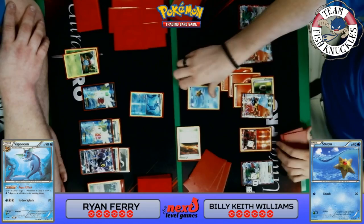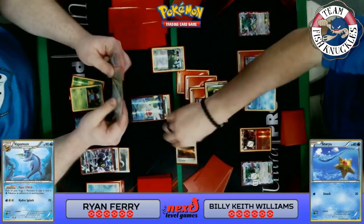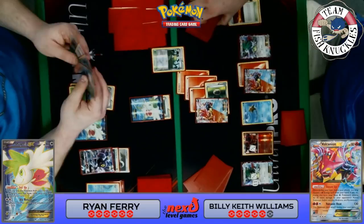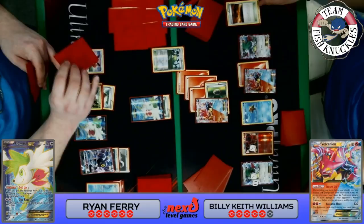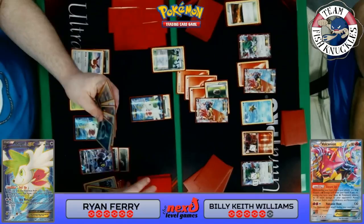He does have free retreat — Star You has free retreat, which I didn't notice. So Volcano Heat for the knockout. I guess the Max Potion didn't matter since he had free retreat anyway — that was me being silly. On Ryan's turn, he'll promote the Shaymin since his Vaporeon is knocked out, meaning he can no longer one-shot the Volcanion EX. Ryan contemplates putting a Double Colorless on the bench Eevee — yes, going to get an Eevee and play a Sycamore, discarding his hand to draw seven new cards.